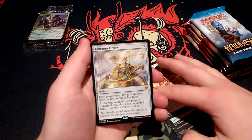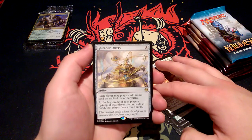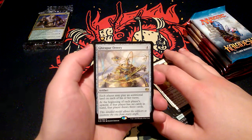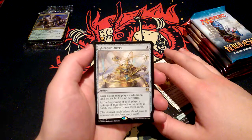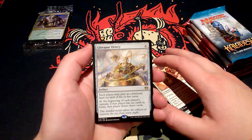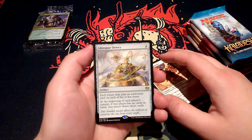And the rare is Giripur Orrery. For four, it's an artifact. Each player may play an additional land on each of their turns. At the beginning of each player's upkeep, if that player has no cards in hand, that player draws three cards. 'This detailed model allows the edifices to examine the city from every angle.'